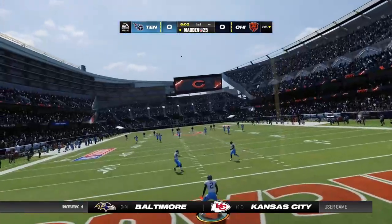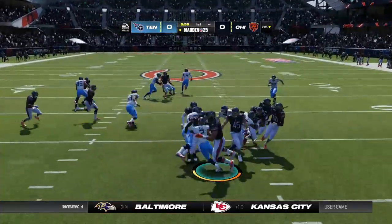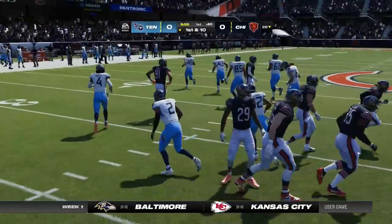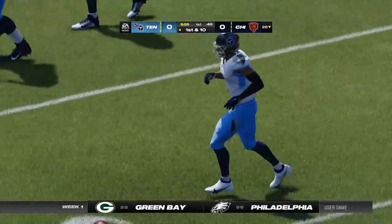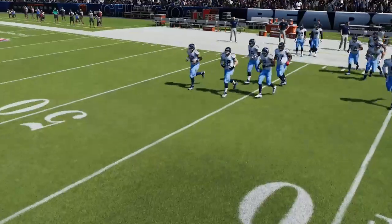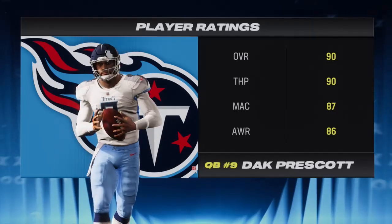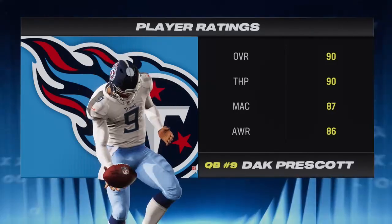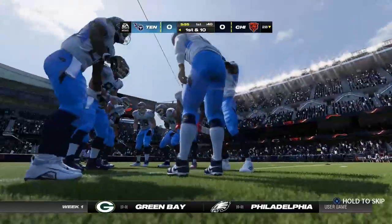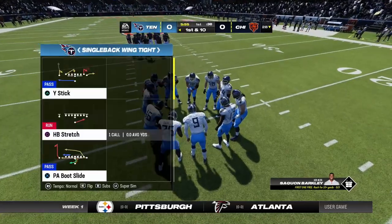Imagine what it's like out there on the field for those players — OTAs, training camp, preseason — it's all led to this moment. He's up across the 25 and down at the 28. Here are the Titans now for their first drive, led out by the former Mississippi State product, the mobile quarterback Dak Prescott. Many people questioned his ability to throw the football coming out of Mississippi State. He's conclusively answered that question — a very strong runner and an even better leader.